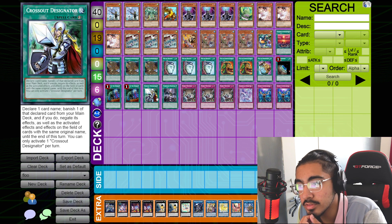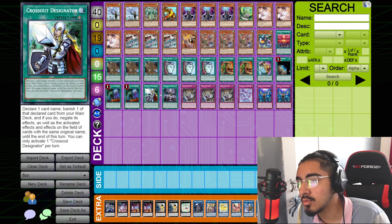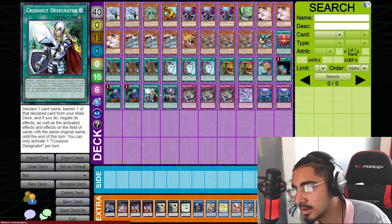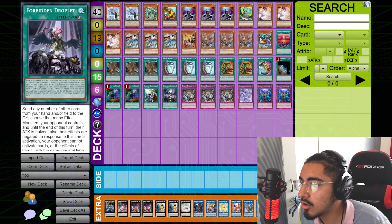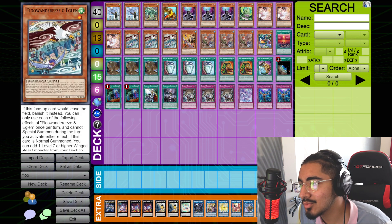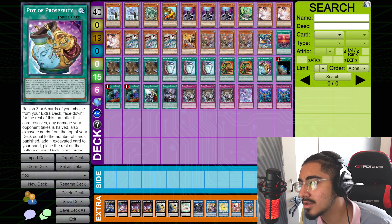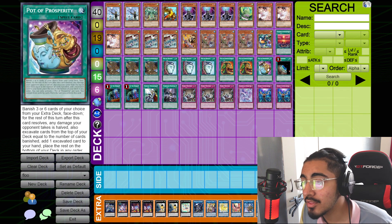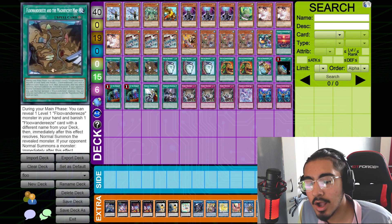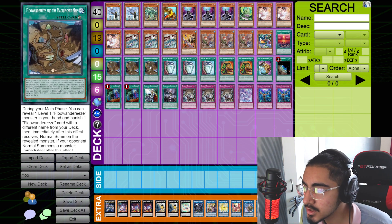We play one Crossout Designator because this is the Yu-Gi-Oh Master Duel version and Crossout Designator is limited to one. However, if you were to play this in the TCG you could run more. There are obviously stronger cards like Small World, but I don't find Small World that useful in this deck because we can play Pot of Duality, Pot of Extravagance, and Pot of Prosperity. We have our Terraforming to search our map, and our map lets us normal summon on our opponent's turn, which is very key for this deck.